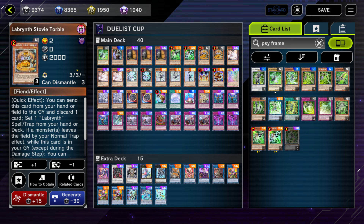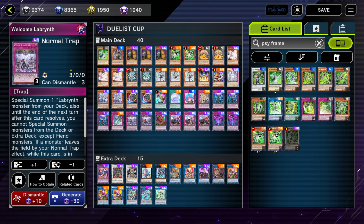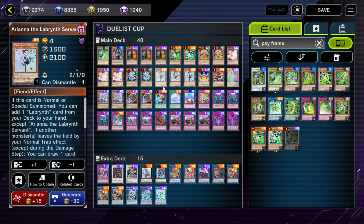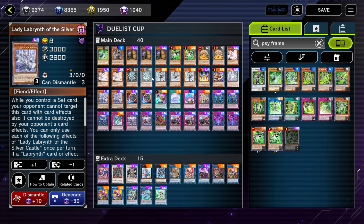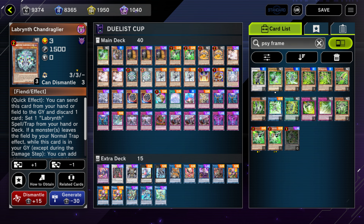The two Stovitorby and two Chandelier — you always want to search these out and get them in rotation as fast as possible. When you summon Ariana, you're searching for a furniture. When you activate Welcome Labyrinth or Big Welcome Labyrinth, depending on the situation, you likely go for Lovely for the bounce effect or Ariana. When you summon Ariana off the Welcome cards, you're searching for furniture to activate to reset more Welcome cards to get Lovely and stuff on board. It's very important to get the furniture in rotation — they are how you build advantage and keep pressure on your opponent.